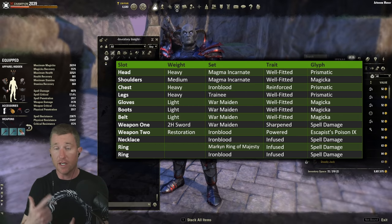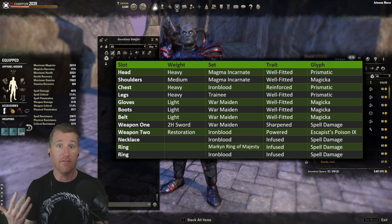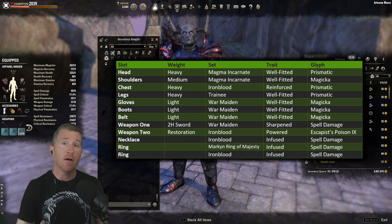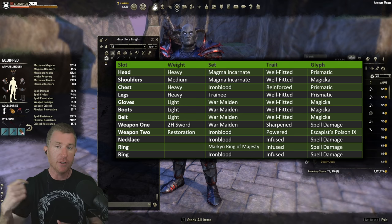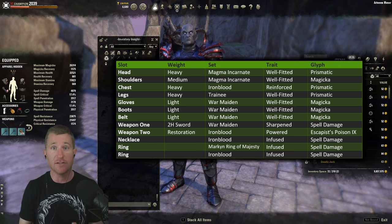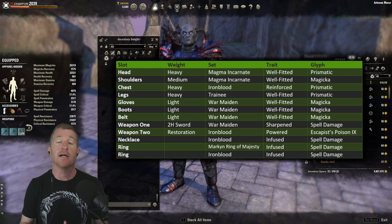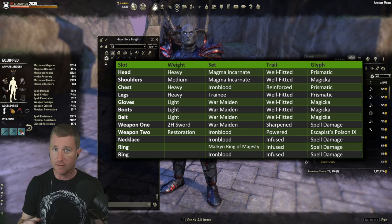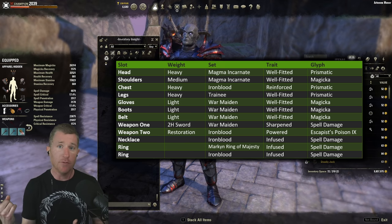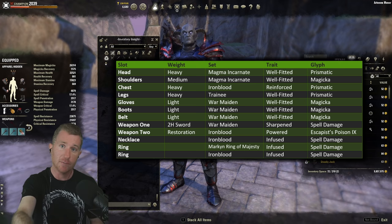For gear traits: I recommend Reinforced Heavy on the chest and Well Fitted on the other pieces. Having Well Fitted is very wise. I like the three-one-three armor weight setup: three Light, one Medium, one Heavy — taking advantage of all the passive bonuses for enough damage and survivability. For jewelry traits: Infused with spell damage enchants on all pieces. Use the Atronach Mundus Stone for magicka recovery. On the back bar go with the Powered trait; on the front bar offensive weapon go with Sharpened. Glyphs: Prismatic in head, chest, and legs for most value, then magicka elsewhere. I like the Berserker enchant on my weapon and Escapist Poison on my back bar.